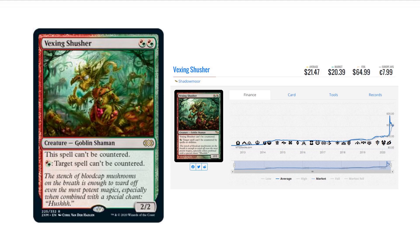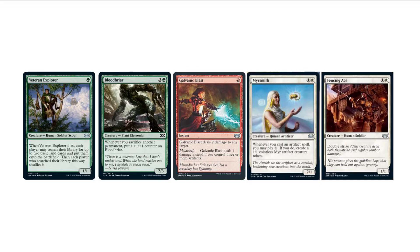Very happy to see Protogenic Mimic not keep its Mythic status, considering it was a bulk Mythic. Vexing Shusher recently had a massive spike, and now it's right about $20 to $21, so I expect this to go very, very low, because it was originally printed in Shadowmoor, which was a low-printed set.